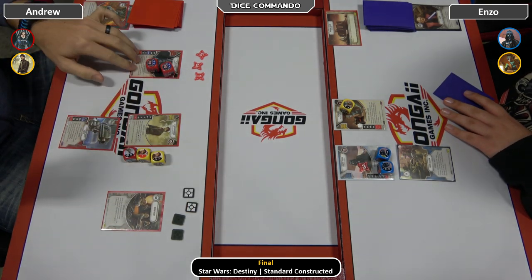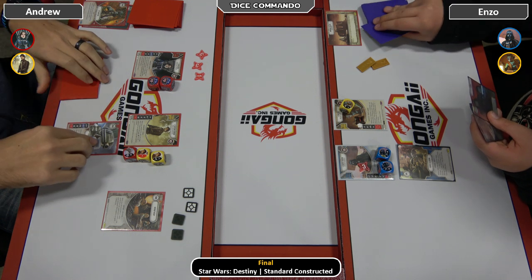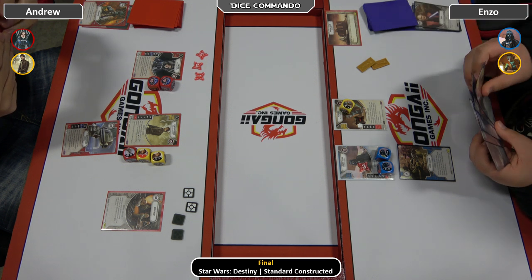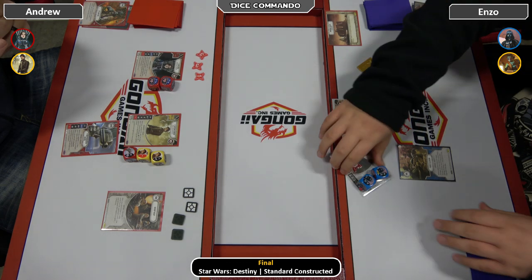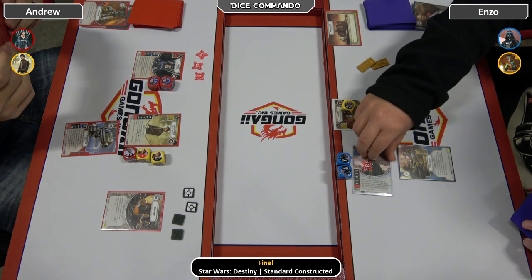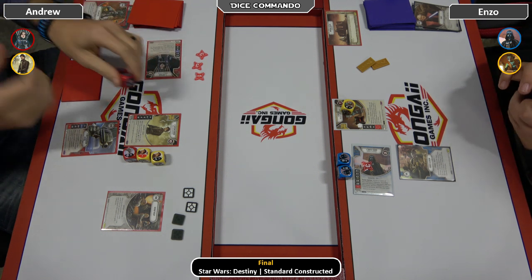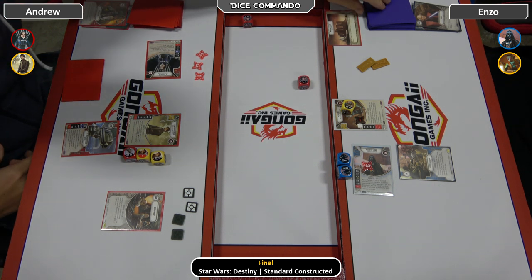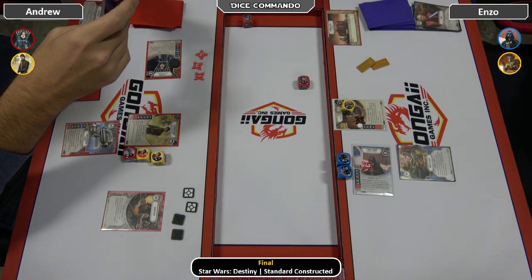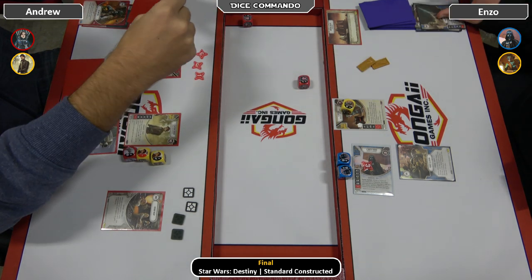Enzo gets first strike here. Each of these guys have two dollars starting. We see some alt art cards — there's a Fear and Dead Men. Vader comes out and hits two shield and two shield. Even if Andrew has an Easy Pickings, he's probably not going to use it. Here comes Jyn with a two gun and a one discard. Andrew will look. Gets rid of the Dagger of Mortis.